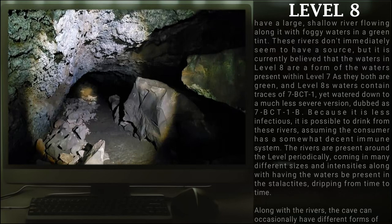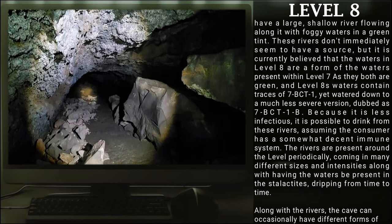Frequently, there are areas that will have a large, shallow river flowing along it with foggy waters and a green tint. These rivers don't immediately seem to have a source, but it is currently believed that the water in Level 8 is a form of the water present within Level 7, as they are both green. Level 8's water contains traces of 7-BCT-1, yet watered down to a much less severe version, dubbed as 7-BCT-1-B. Because it is less infectious, it is possible to drink from these rivers, assuming the consumer has a somewhat decent immune system. The rivers are present around the level periodically, coming in many different sizes and intensities, along with the waters being present in the stalactites dripping from time to time.